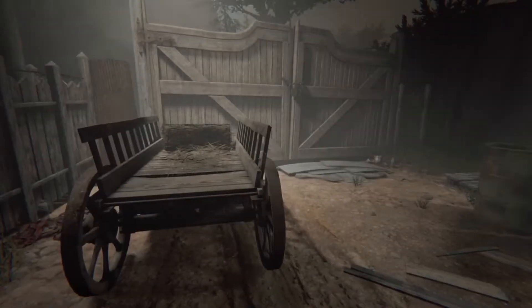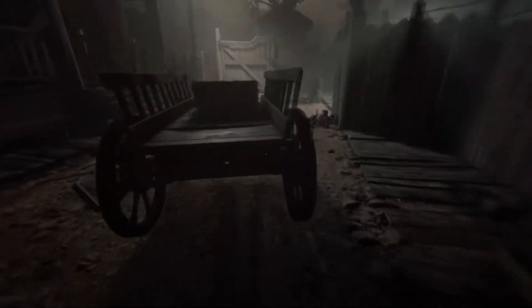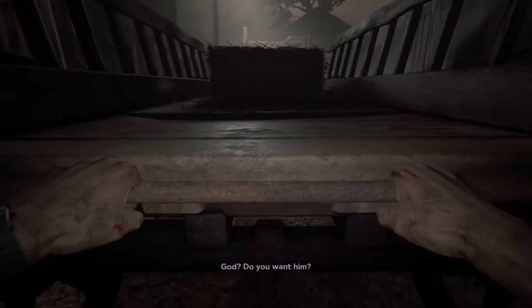So let me kill myself quickly here and I'll explain what to do. So push the card till Martha appears — there she is. Now go crawl through this fence.